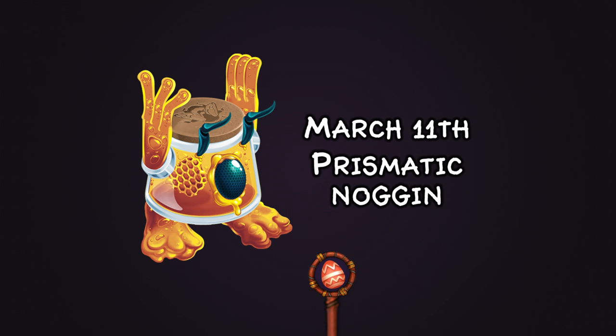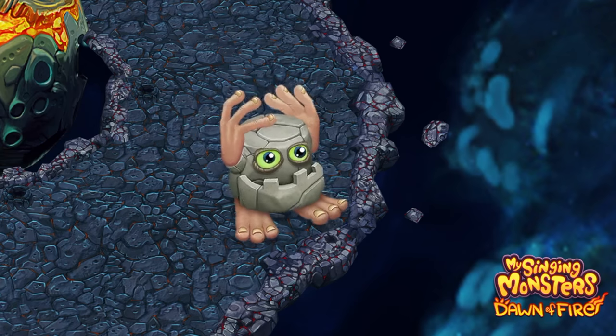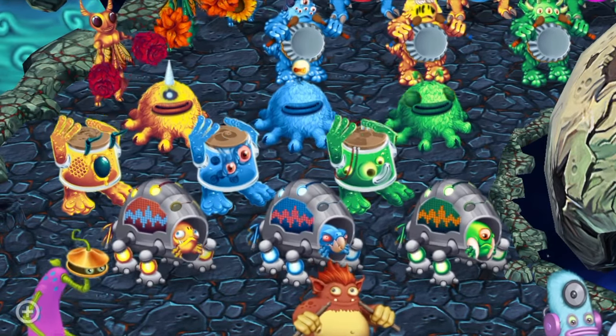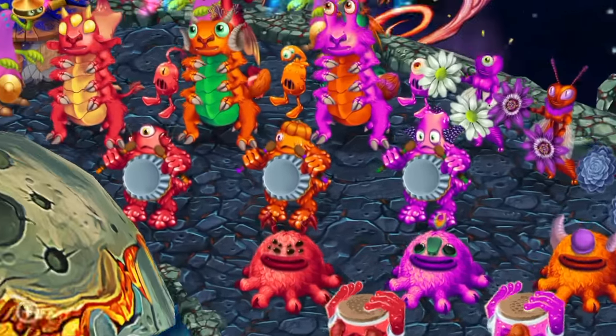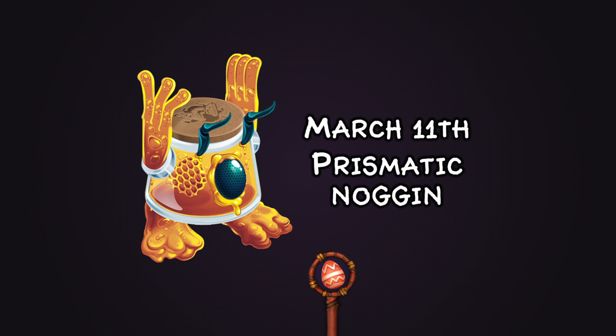On March 11th we got Prismatic Noggin, which is my favourite Prismatic. I love all the different fruit combinations found upon each Prismatic Noggin — it's really unique. I especially like the yellow one. I do expect my favourite to change though, because Prismatics release so consistently and I imagine we're going to encounter tons of unique ones in the future.